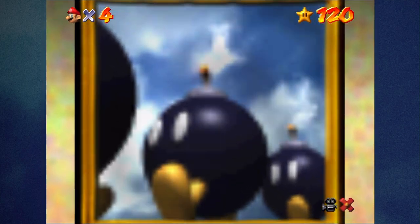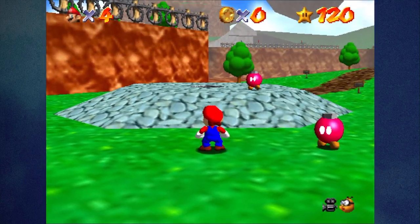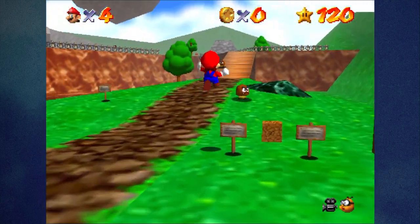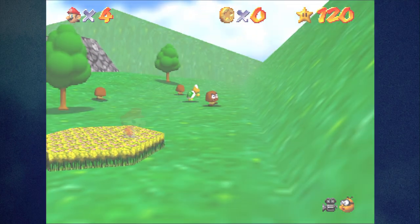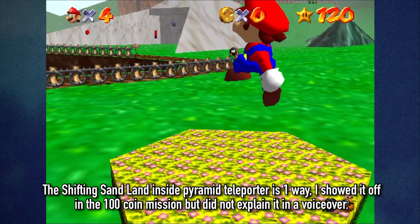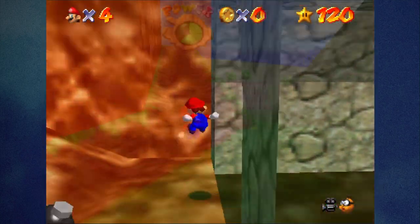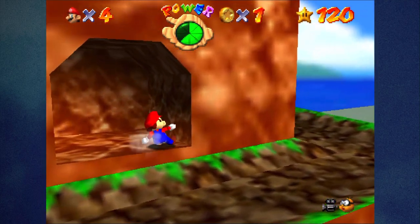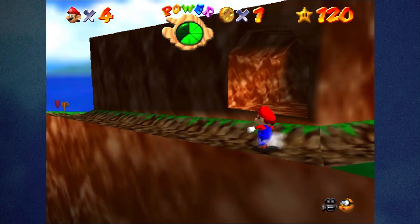The next thing I want to show off is the teleporters in the courses I did not show off. Somehow I didn't go over the ones in Bob-omb Battlefield — neither of them. There's two of them. Some teleporters are two-ways, some are one-way, but both the ones in Bob-omb Battlefield are two-ways. The second one — the most popular one — is the shortcut you take to the top. Don't take this shortcut, as it's considered cheating by Koopa the Quick. I'll show that off right after the teleporters.